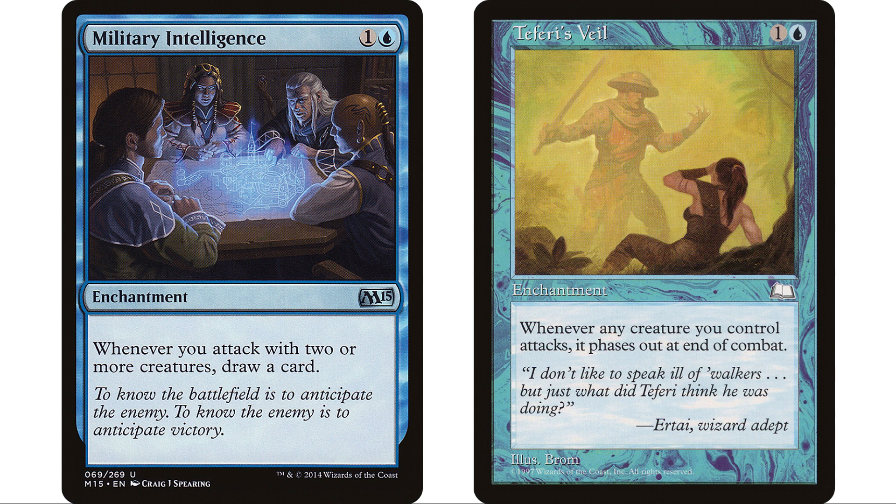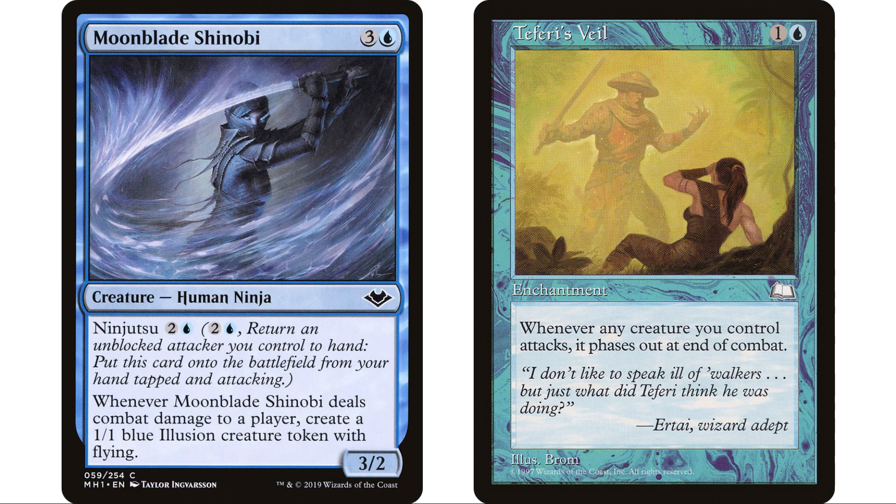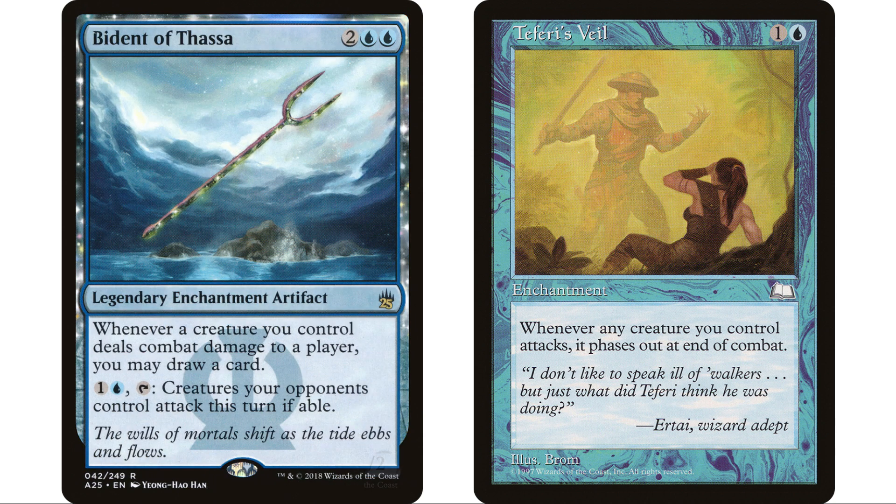I also got Military Intelligence and Teferi's Veil. If you're in any blue deck that's attacking all the time these are great fits - there just aren't a ton of blue decks attacking all the time, which is maybe why you don't see them as much. Military Intelligence is a one and a blue enchantment: whenever you attack with two or more creatures, draw a card. We will definitely be attacking with at least two creatures every time - we have 38 creatures in this deck. Teferi's Veil makes our creatures phase out at end of combat, protecting them against board wipes.